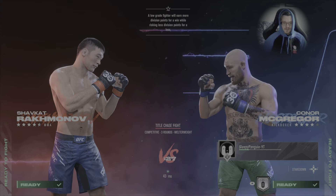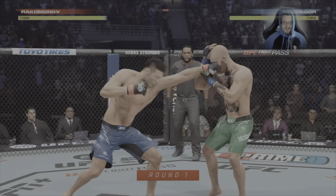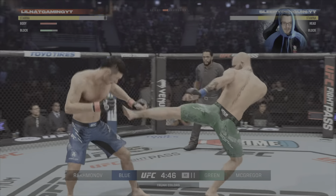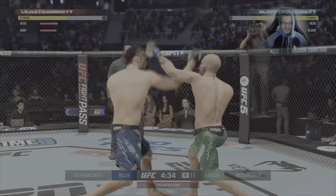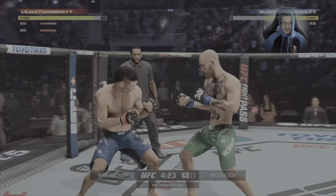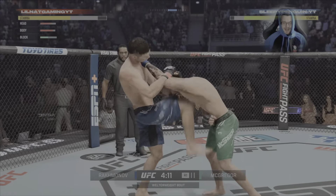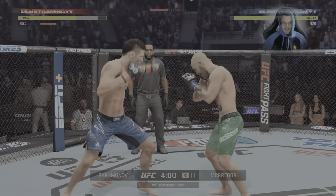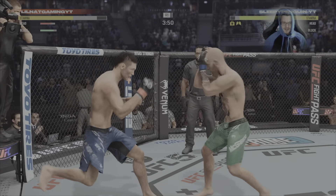I did my 5 placement matches and got on pretty well in them — I'll say I won them all. This is Ranked match number 2; Ranked match number 1 I forgot to record and closed the game, so we're back for match number 2 — The Notorious Conor McGregor against Shavkat Rakhmonov. In those 5 placement matches I used Jean Whaley, Dustin Poirier, Conor McGregor, Israel Adesanya, and Joanne Calderwood.